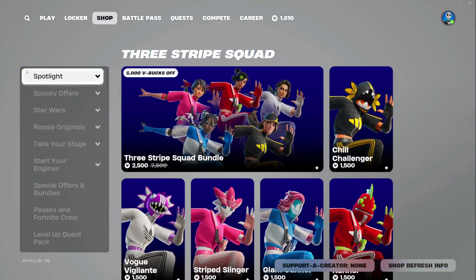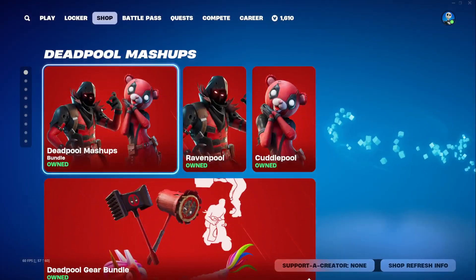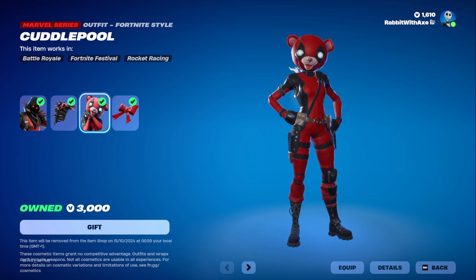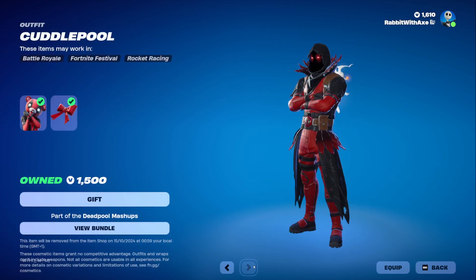We'll jump all the way to the very top. We've got the free strap squad still here. Deadpool mashups have returned — we have Rivenpool, Rivenpool's cage, Cuddlepool, and the Cuddlepool's bow back bling. You can get them separately if you want.